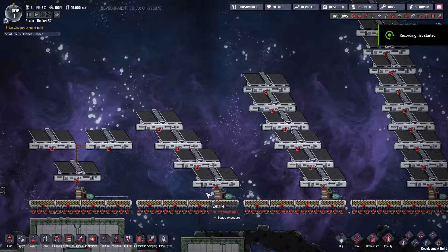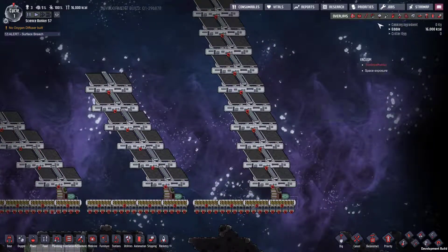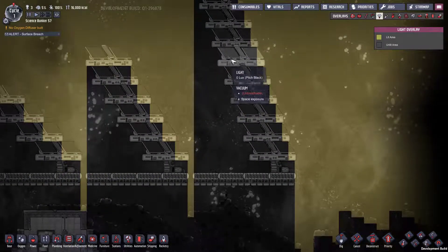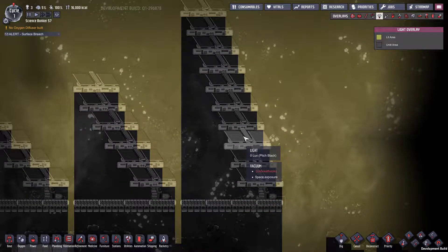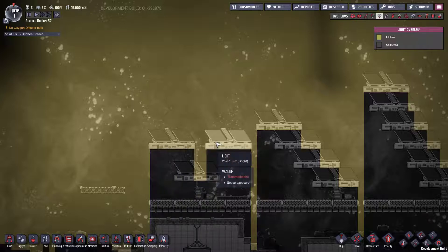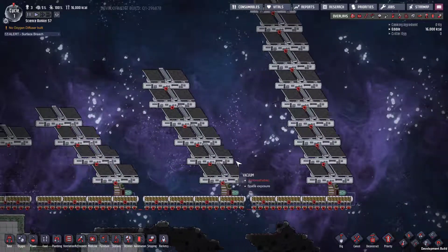Alright fellow duplicants, I'm going to be very quick with this. I've seen something on Reddit talking about solar panel exposure and how the solar light overlay, and exposure at about midday or early day, the light gets much brighter than a solar panel can handle. Building an array like this or this is more effective than the humble 3-tile setup. So I've devised a quick test to see which one is more effective.